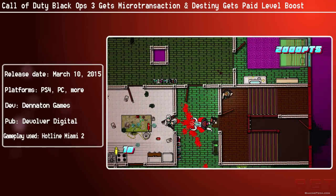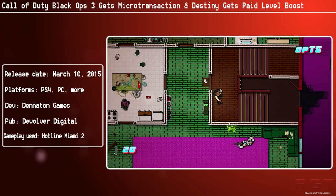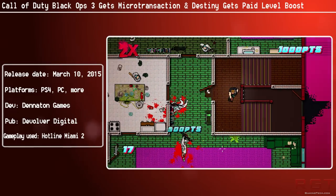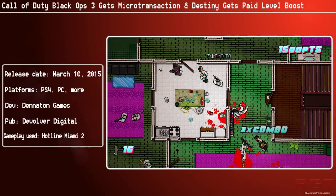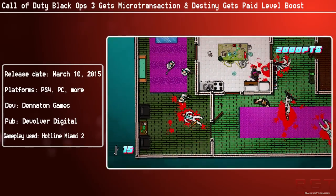Before I go down that path — which you all know where it goes — you can earn all the new items by playing the game and trading crypto keys you earn for supply drops in the black market. But you can, of course, now purchase what they've called, originally, Call of Duty points — and this comes via the Activision blog, which I will link in the description below this video.